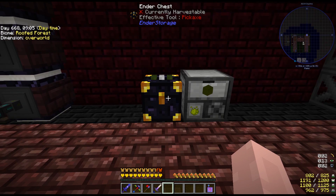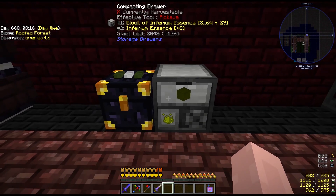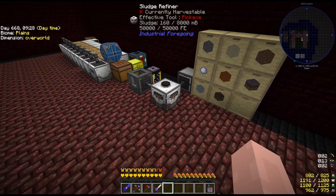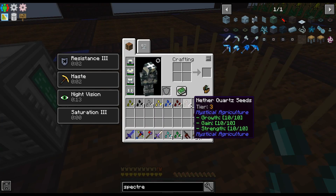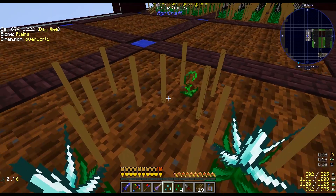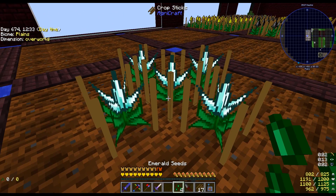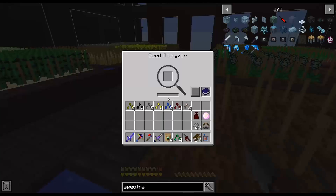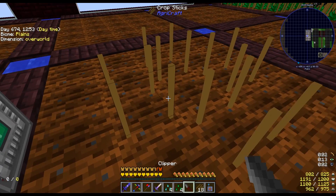Since the inferium farm is going right now, I made a compacting drawer as a standby - any inferium essence gets immediately pushed via conduits into it to make blocks of inferium essence. Now it's just a matter of getting all the seeds made and planted. I'm working on standard resource seeds and using the imaginary time block I set up before the episode, which helps crop growth ticks and seems to also help with mutation speed.